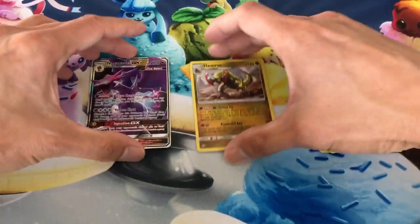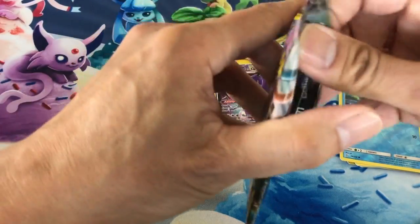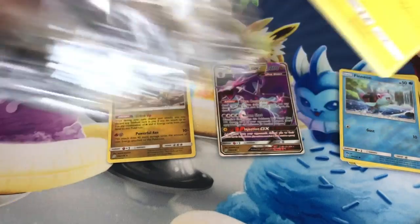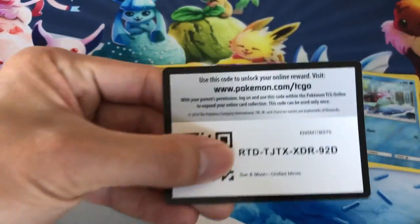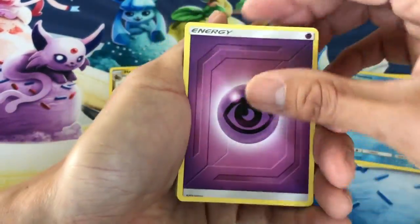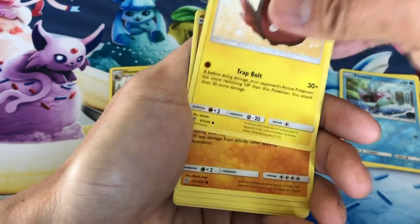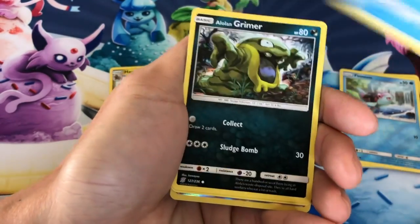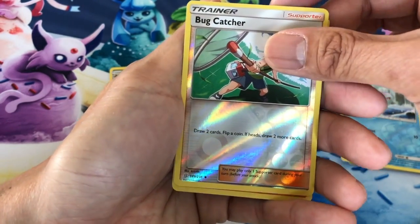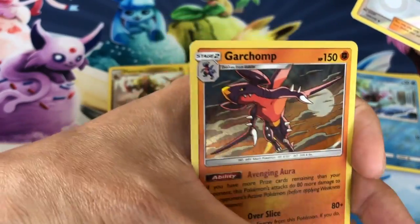This is turning out to be a very awesome day. With that ultra rare pull — I haven't pulled that yet from this set — I am so happy about that pull. But we're still trying to get a secret hyper rare. Next pack: Finneon, Alolan Grimer, Karrablast, Bug Catcher reverse holo, last card is a Garchomp regular holo — very cool looking card.